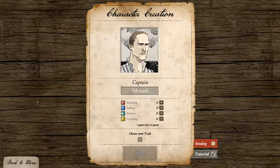Let's go ahead and select New Game. First of all, let's create our character. This is Ishmael — Ishmael was the narrator of the book. I'm going to pick somebody else from the book actually. I'm going to pick Stubb, the second mate of the — what was the name of the ship? The Pequod? Yeah, in Moby Dick.